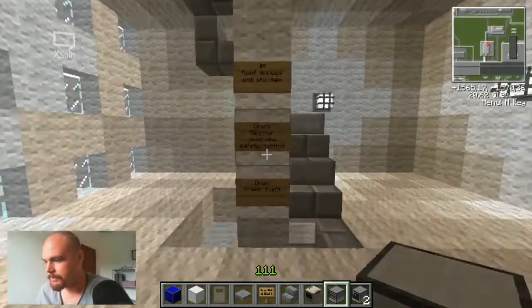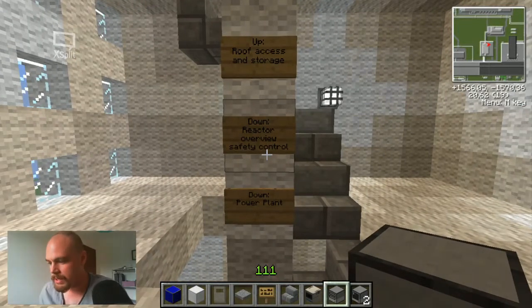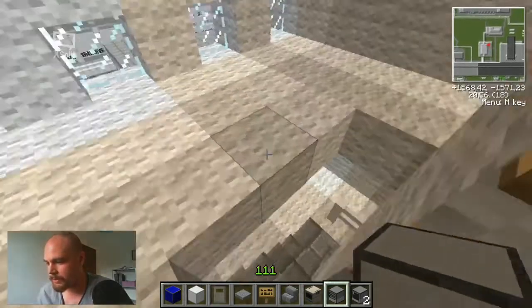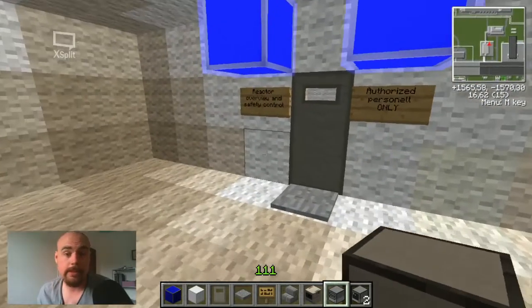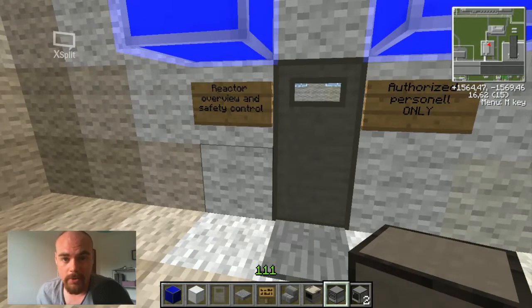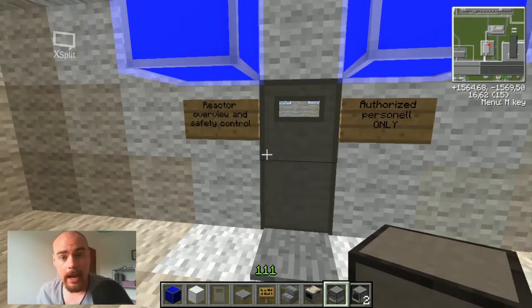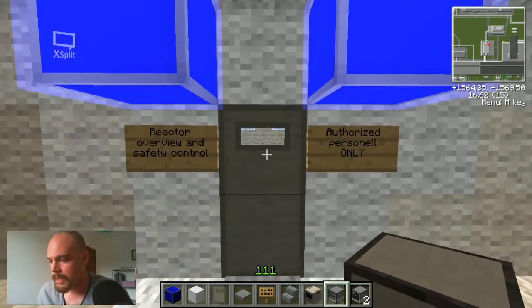I put some signs up here: reaction overview, safety control, and power plant access. Let's go down here. This is a room that I put together yesterday — it probably doesn't exist in the real world, but I have to fill up the rooms. This is the reactor overview, safety, and control.